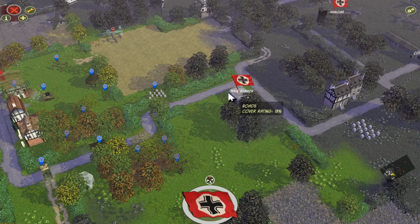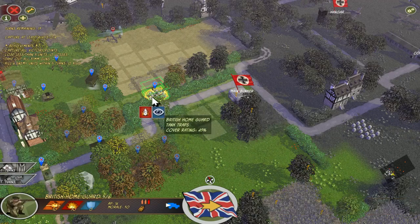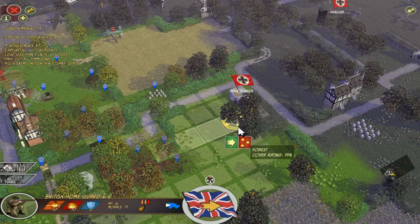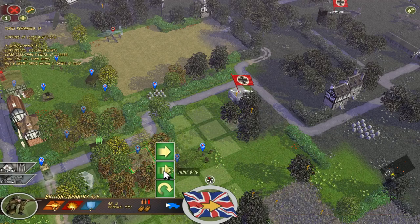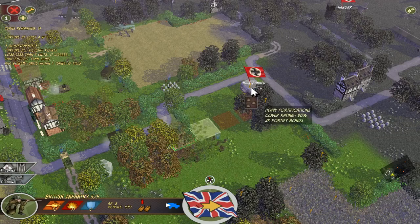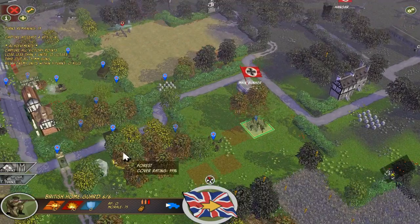There are German units coming in — good to know. British Bren, fire! Are they maybe already suppressed? These guys cannot even fire — that's sad. If I move you around here, maybe the bunker cannot shoot at you. It doesn't even seem to see you. We bring in the British infantry here for better fire. I still didn't see it say suppressed, so I'm still careful. Now we bring in the home guard quickly, and then we can assault the bunker from this side next turn. That looks pretty neat.